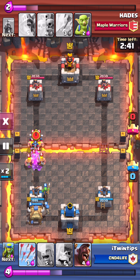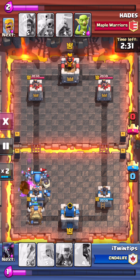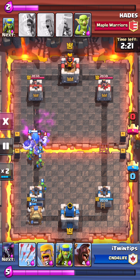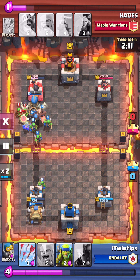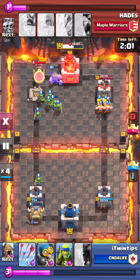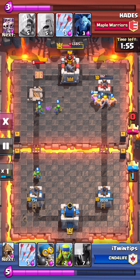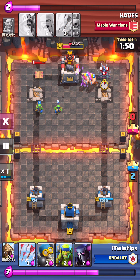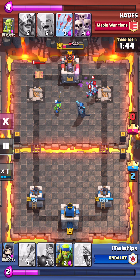He dropped down the barbarians. I counterattacked that with some bombers and dropped down a skeleton because I realized I didn't have enough elixir — I wanted to get his things. And my bomb got all the way through there. Honestly, that skeleton — if it can get all the way to your tower, then you definitely are able to destroy it. And I realized he used a lot of elixir, so once again I dropped in all my barbarians. This guy's just making a lot of mistakes — they're even getting through to his tower here.